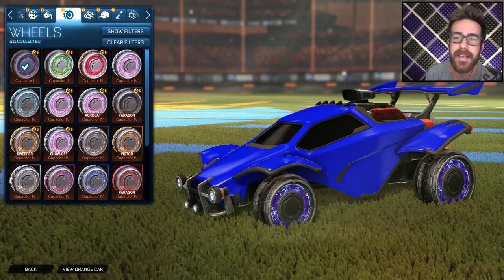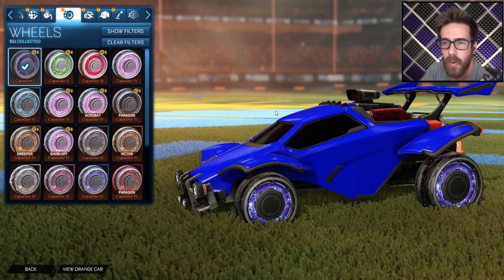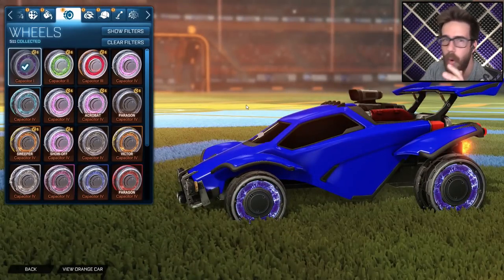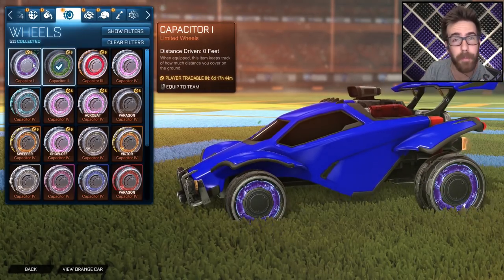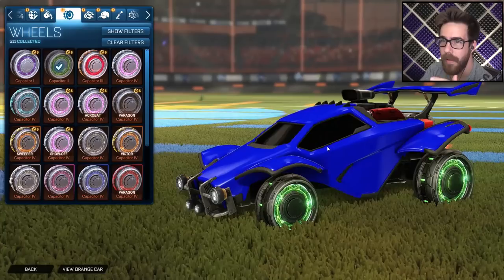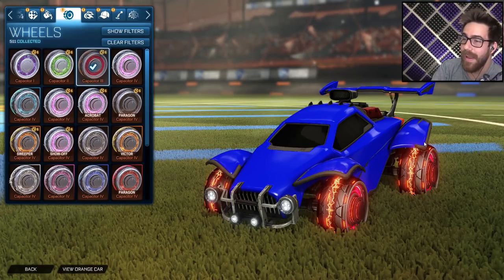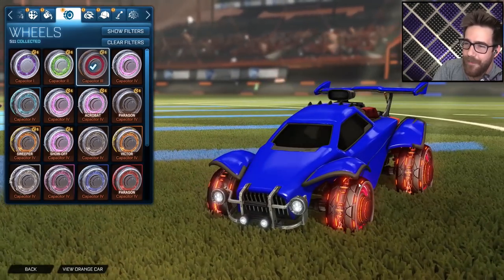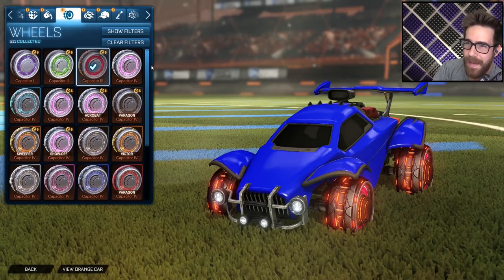This is all part of the new Rocket Pass. If you get the Rocket Pass, it starts you off with the Capacitor 1 wheels — almost positive it's within the first 10. Then you upgrade to Capacitor 2, going from like a purple to a green, which looks sick. Then you really upgrade to the 3, and the 3 actually look really cool. I'm a little bummed there's not more colors, but look at how the rims are starting to form out — everything about the wheel — because you get Capacitor 4.